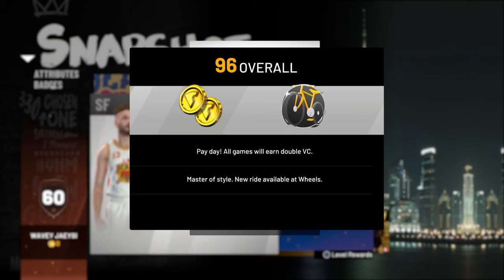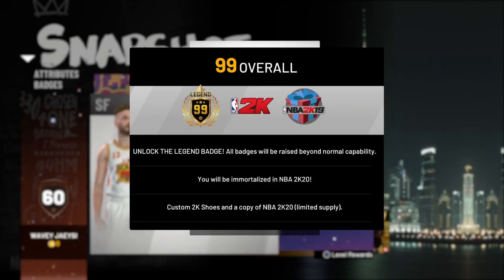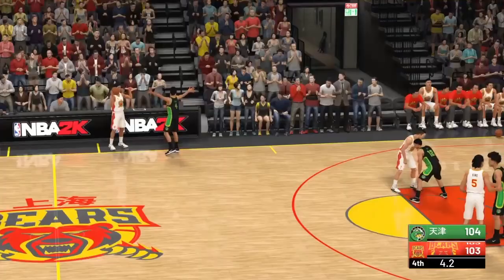At 96 overall, we get Payday — that's double VC — and also Master of Style. I think you get like a gold bike or something like that. At 97, we get hoverboards — hoverboards are new to 2K, and I'm very excited about them. At 98, you get that 2K TV and the best way to wrap up for your team — some kind of team environment for the Swag's store. And then at 99, you get the legend badge again. You get immortalized for 2K20. And of course, they bring back the shoes — you get shoes again for hitting 99 overall on 2K19.